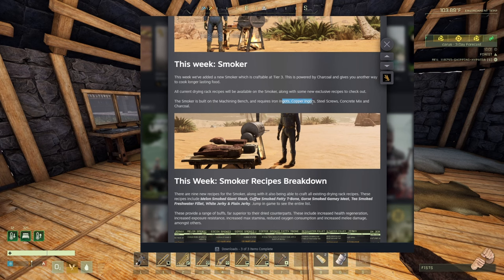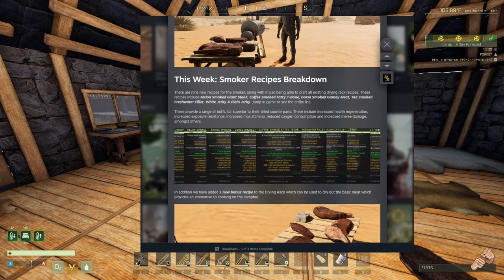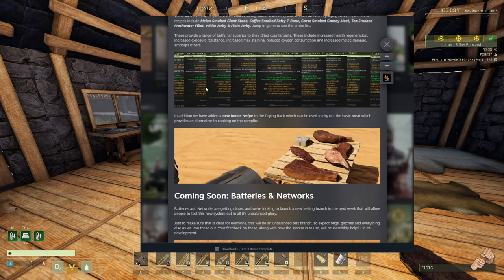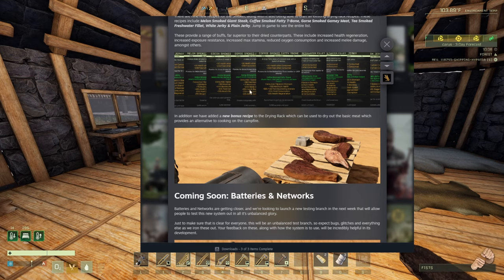Machining bench: ironing, coppering, steel screw, concrete mix, charcoal — I think I got all of those. Recipes breakdown: melon smoked giant steak, coffee smoked fatty tea bone, gore smoked gimme meat, tea smoked fresh water fillet. I cannot read what is written here — 100, 75, 25 — whatever. Yeah, a lot of recipes in here.